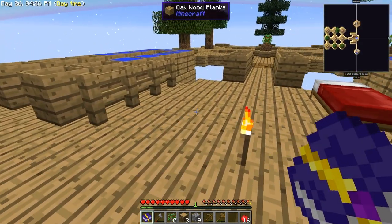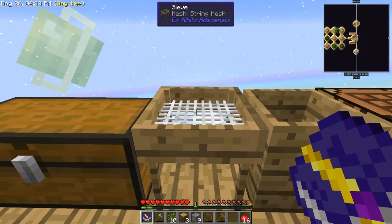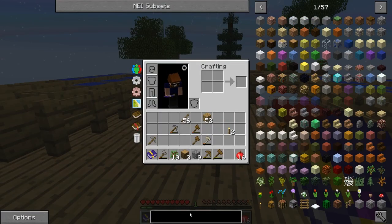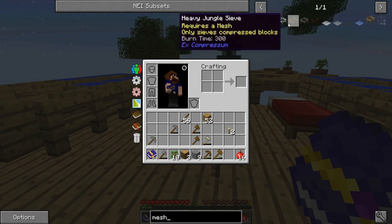There are grades - what do I mean by grades? Looking it up in the menu - here we go. So we right now have a string grade mesh sieve, then there's flint grade, then there's iron grade, then there's diamond grade, and there's also heavy grade sieves as well.